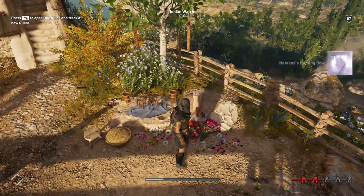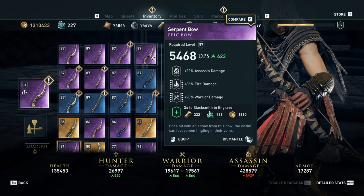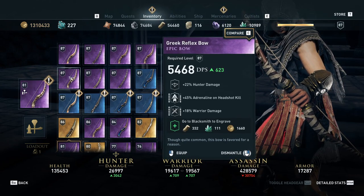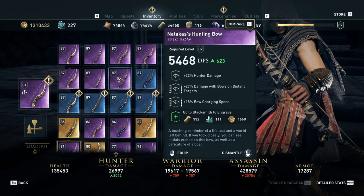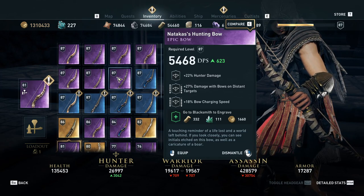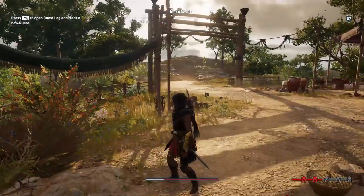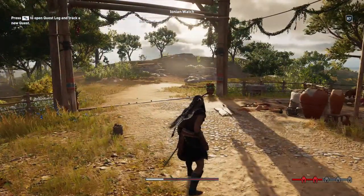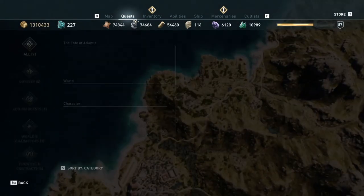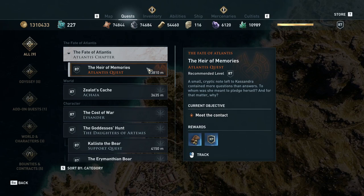Now I remember the third item was his bow, which we get to keep. It does transform into an official bow and that bow is pretty decent. Hunter damage, distant okay, not bad — damage on distant targets, charge speed. It's pretty standard bow stats; I prefer crit chance but it's not terrible. So that's the end of the Legacy of the First Blade officially — there are no more quests belonging to that DLC, and we can in good conscience start the Atlantis DLC in our next episode. Can't wait — see you guys then, bye.